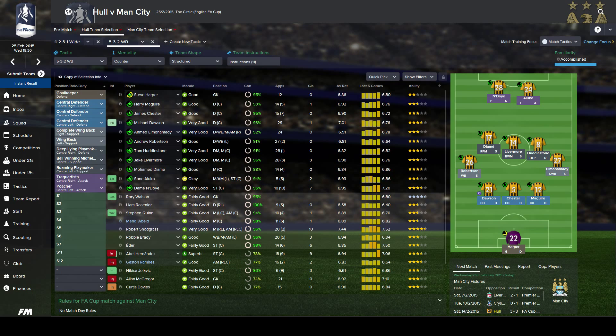Here's the lineup for the game against Manchester City. It's a huge game, so we need to try and go for it. We've got Steve Harper in goal, Maguire, Chester and Dawson in the back three. Davis is still out unfortunately, which we really could do with him back. El Mohamedy and Robertson on the wing-backs, hopefully to create some overlaps. Huddleston, Livermore and Diame all in the centre for good passing play, to feed the ball to Yvette, Aluka and Endoy who are the up-front partnership.